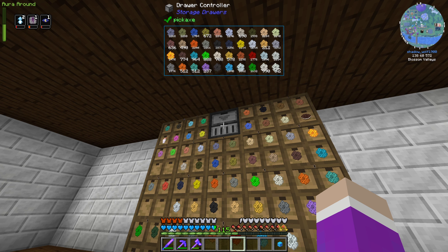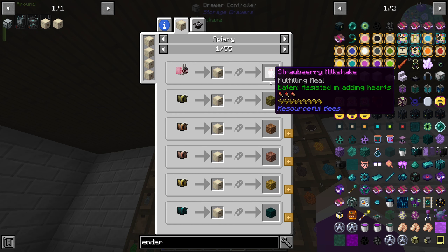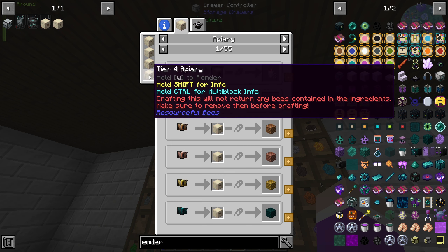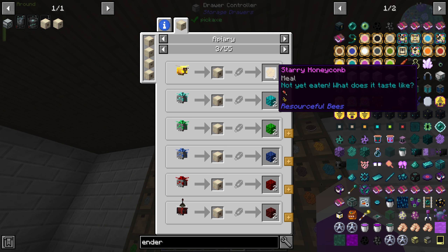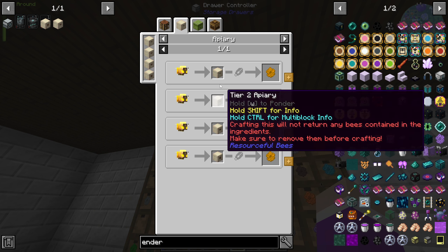I'll take every piece of comb out of these and stick it all in the system. The tier 3 apiary will output one block of comb, which is three more than it originally was. The tier 2 apiary gives out six comb, and a block is nine, so it gives out a little bit more. Until we get tier 4, which outputs two blocks — it doesn't really seem like much but in the long run it is quite a lot.